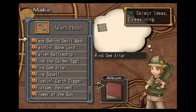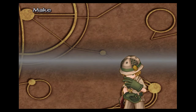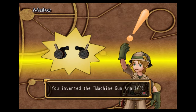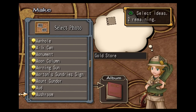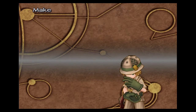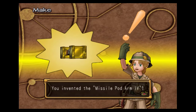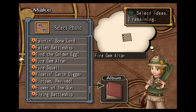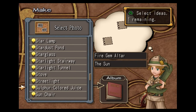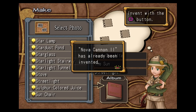Wind gem altar, propeller, and drum can — this makes you the machine gun arm four. Gold store, mount Gondor, and the fire gem altar — this makes you the missile pod arm four. Fire gem altar, the sun, and street light — makes you the nova cannon two. We've already made this, but that's how you make it.